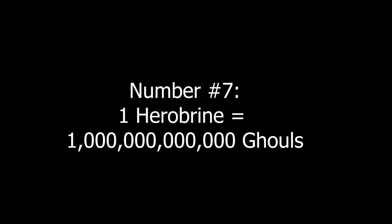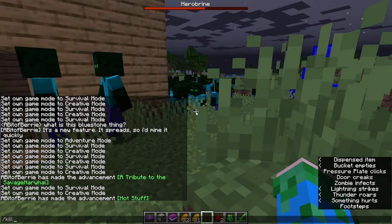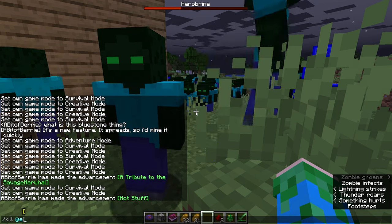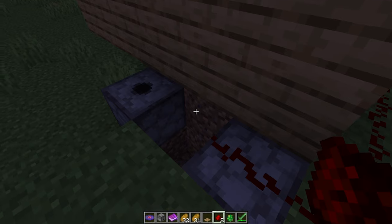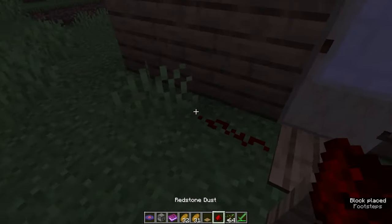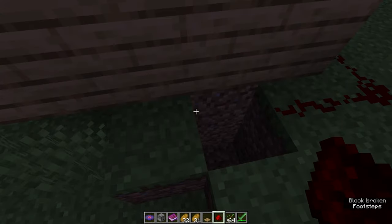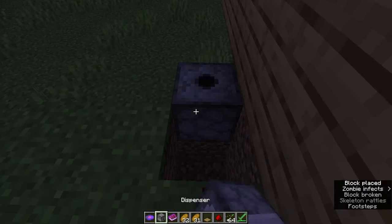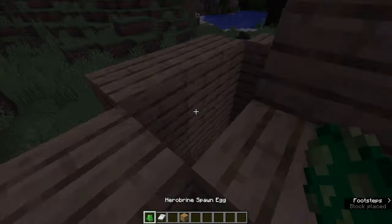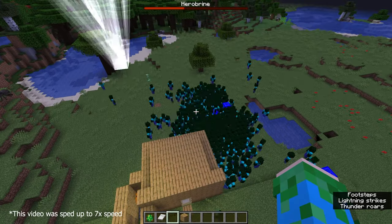Number 7: One Herobrine equals one trillion ghouls. When you hit Herobrine in my mod, a ghoul will be spawned nearby — you've probably seen ghouls if you've watched some of my other videos. Obtain Herobrine and put him in a 2x1 hole on the side or back of your friend's house. Put a dispenser on the side of the hole and put a lava bucket in the dispenser. Run redstone from the dispenser all the way right next to the door of your friend's house, and put a pressure plate in front of your friend's door. When your friend walks into his house, Herobrine will take lava damage until dead, spawning a truckload of ghouls around him.